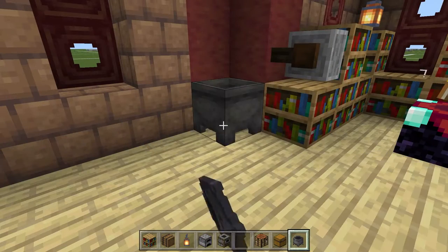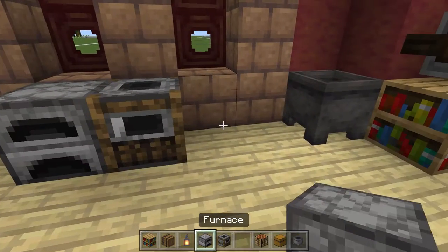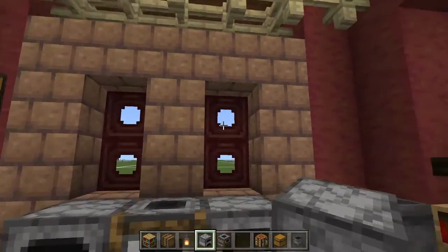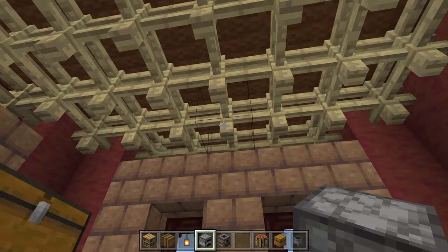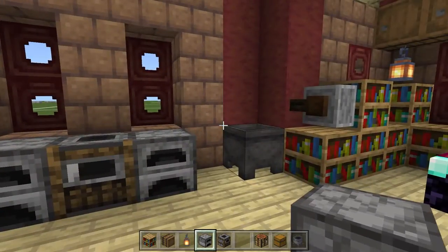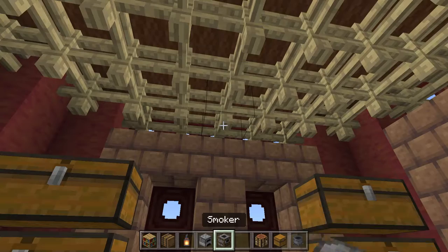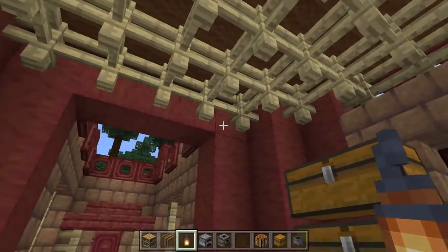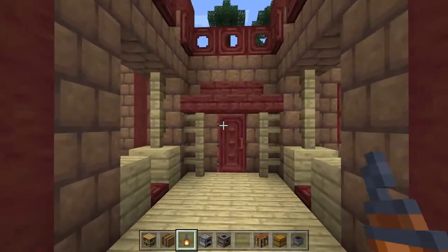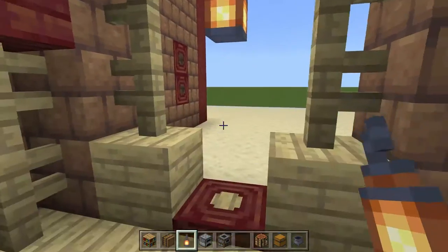Over on this wall we're going to put a cauldron, a smoker with a furnace on each side. If you wanted to you could change this out and put a chimney up here — I don't think it always has to have a chimney, I think it looks good like this. Put a couple of lanterns over here: one in front of each window and then one over the door, and also put a lantern on each side right here for some lighting.